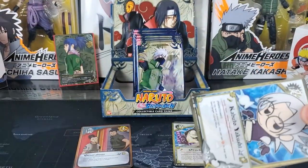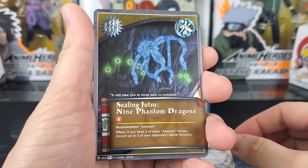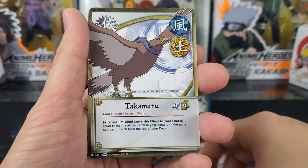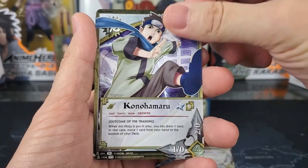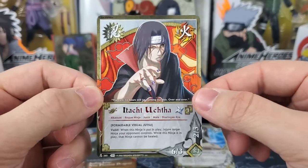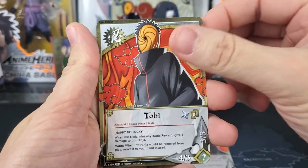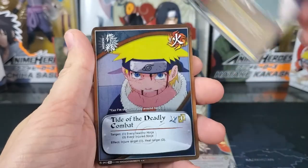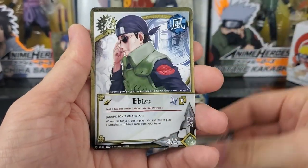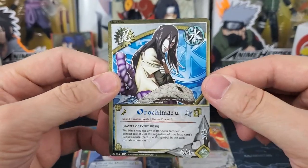Pack 3: first card is Kabuto, Eyes of the Betrayer. Sealing Jutsu 9 Phantom Dragons is the holographic back. Shino, Takamaru, Ibisu, Konohamaru, Neji, Rinjin. And our rare is Itachi Uchiha. Pack 4: we have Tobi, Taijutsu Suit. Our holographic is Tide of the Deadly Combat. Shino, Takamaru, Ibisu, Konohamaru, Neji, Rinjin. And another rare — Orochimaru.